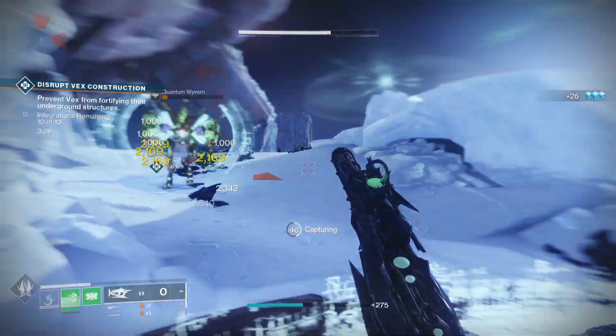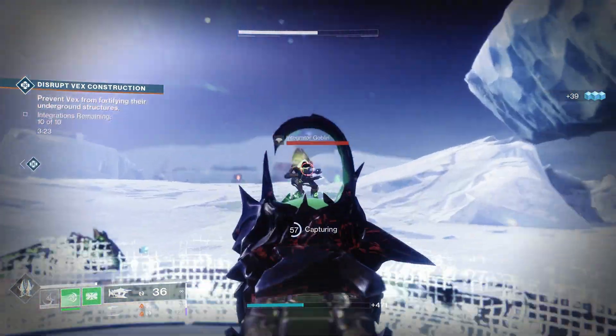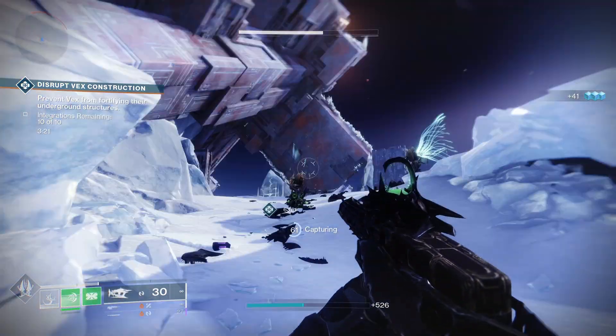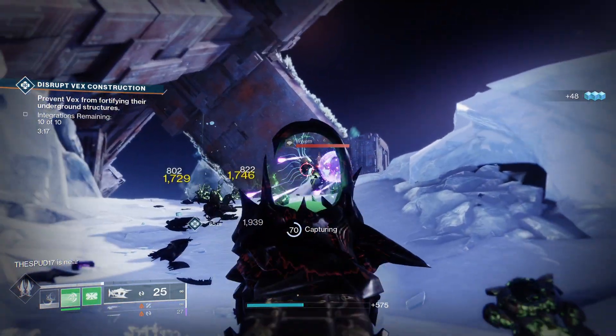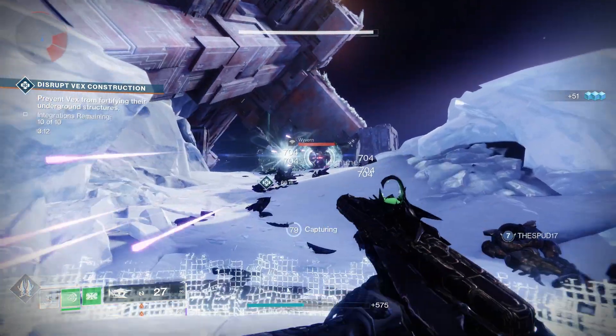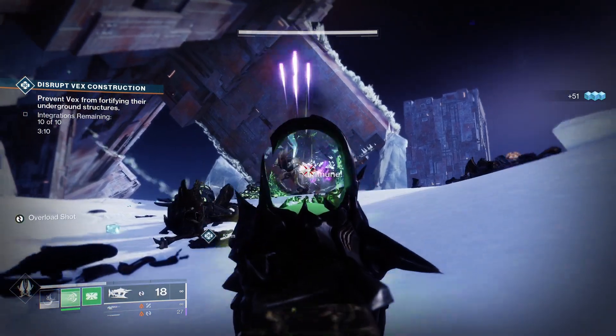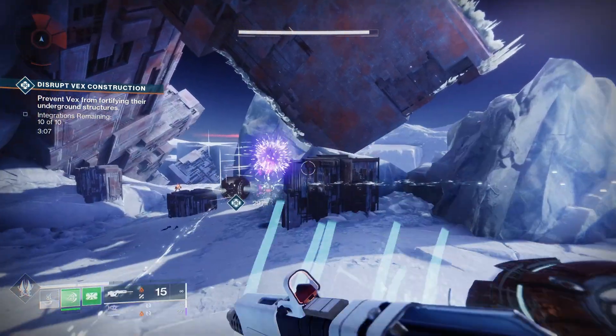Titans usually aim to have decent Recovery as your secondary stat after Resilience, as the health regeneration benefits are more helpful than your mobility increase. From there, High Discipline is usually the best, unless you're running a melee build, at which point Strength takes precedence. Intellect is in a weird spot right now, as there are other things that better help you get your super back, such as just dealing damage.